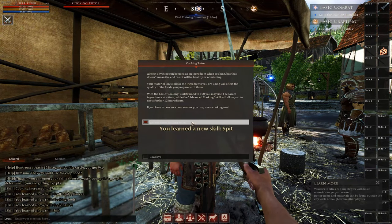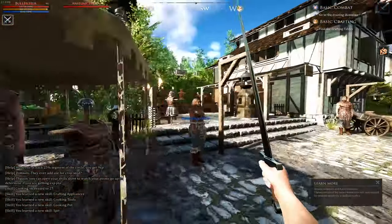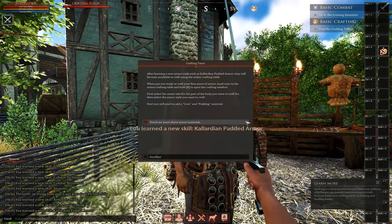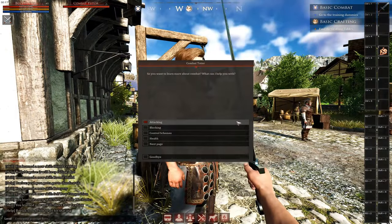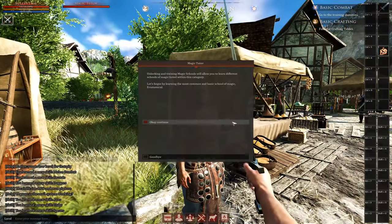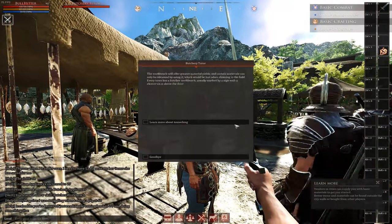Now we're going to speak to a few NPCs that will teach you some skills and save you a lot of time going forward. These tutor NPCs are new and weren't always available. Talk to each one by facing them and holding R, then ask each of them to teach you about the skills they offer and you'll instantly learn many of the basic skills you'll need for later on. Keep going until you've spoken to every tutor, then you'll be ready to head out to the graveyard about a two-minute walk away.